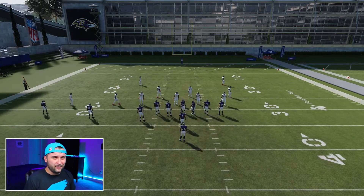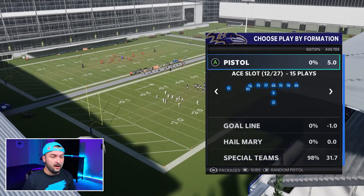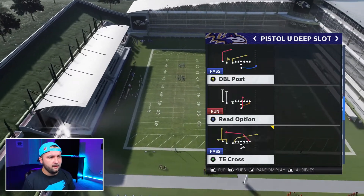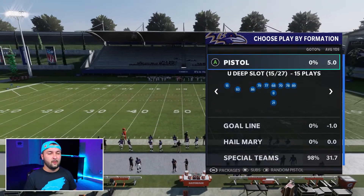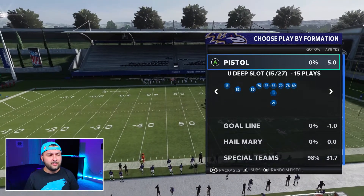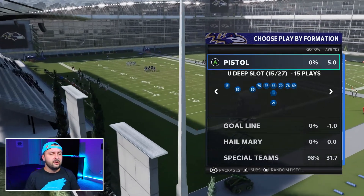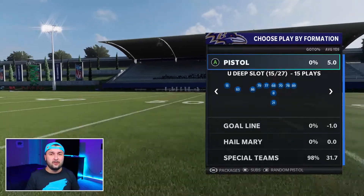That's basically it for this specific formation. There are also some other really good formations in the Pistol Playbook — let me know down below and I'll cover those. I think the U-Deep Slot is my favorite so far, there's a lot of good plays in here. If it helped you, hit that like button, subscribe if you haven't already, drop a comment, and let me know what you guys think. Thanks for watching — see you in the next one. Peace.